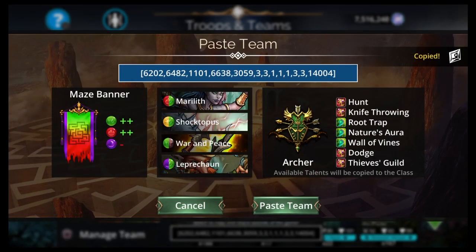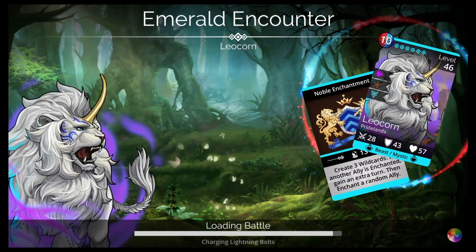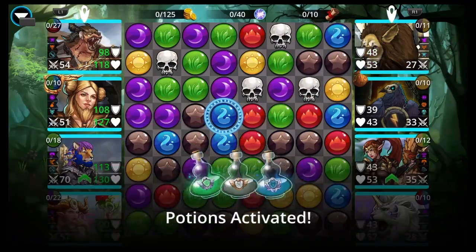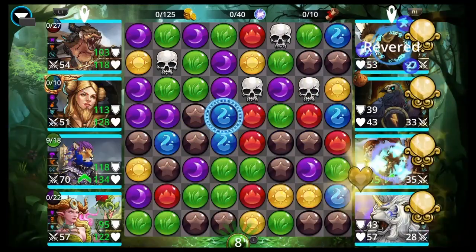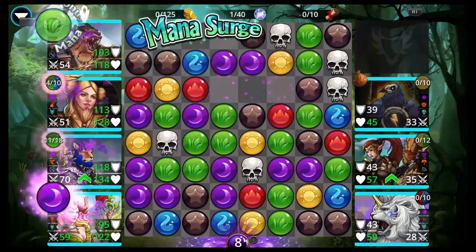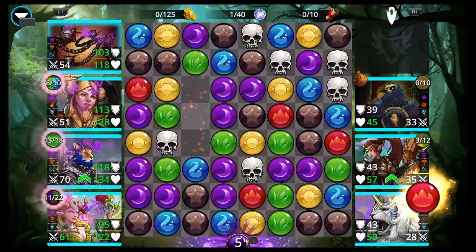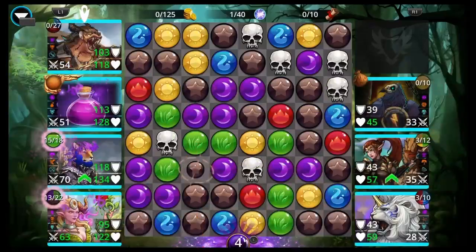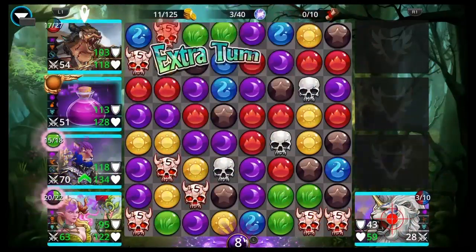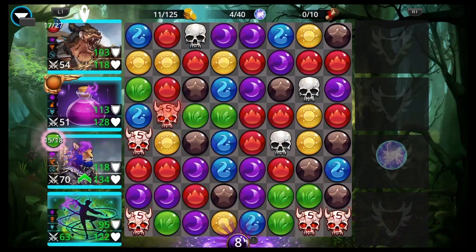I do have a funny Skull team for those of you who want to do something different. I know this gets boring and you want to do something else sometimes. For me, I just want to get the events over with — world events are kind of convoluted. Plus we got Guild Wars all week and then another event this weekend, so it's a busy week. If you're trying to make events take longer just because you want to do a funny Skull team, I mean, go for it, I guess.